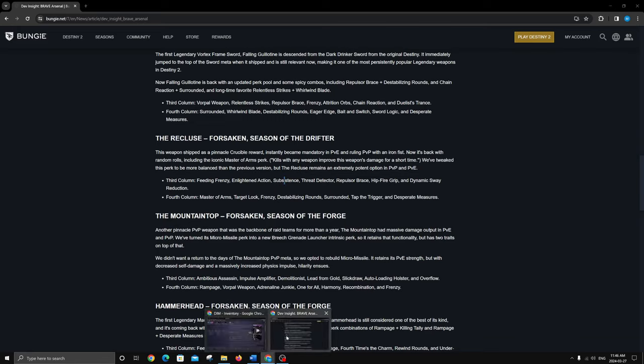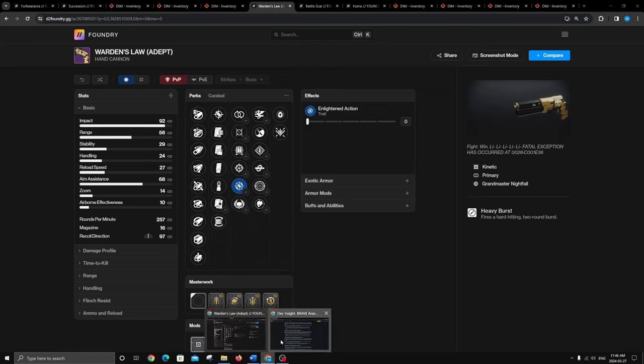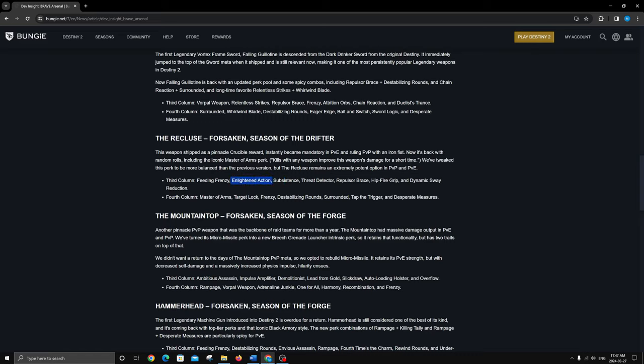Desperate Measures sounds extremely strong on Recluse, and I love Subsistence. Something like Subsistence and Desperate Measures — Enlightened Action is also quite good. It gives you increased handling and reload speed, stacking up for dealing damage over two seconds. You're easily going to have it proc pretty much full time — it's basically going to max out your handling and reload speed just for dealing damage. To me, Enlightened Action is better than Feeding Frenzy in higher-end content because you can lay into one enemy to proc it.